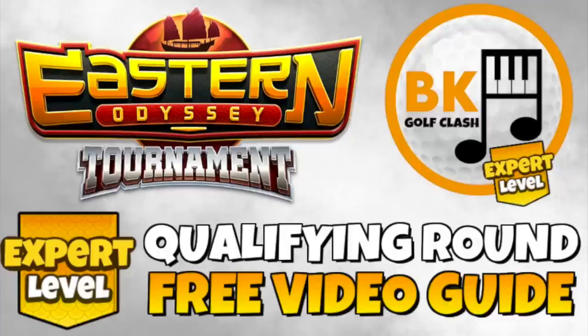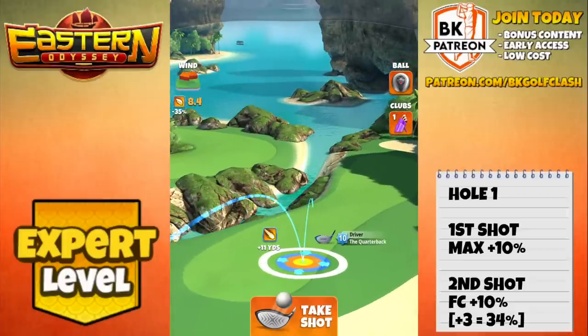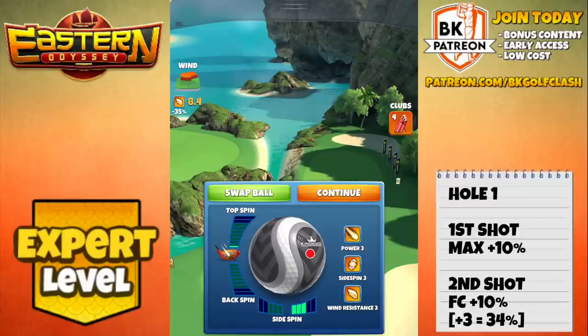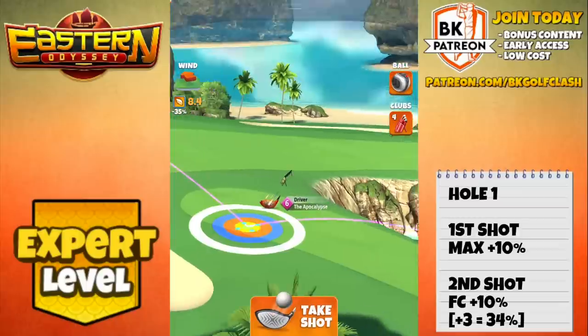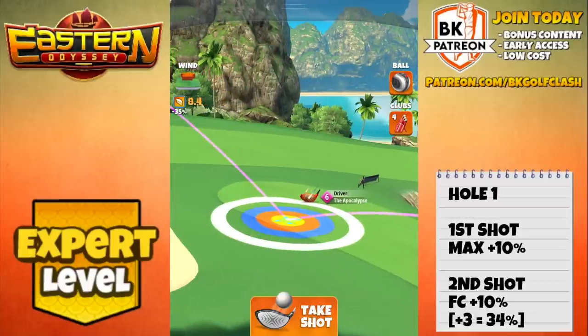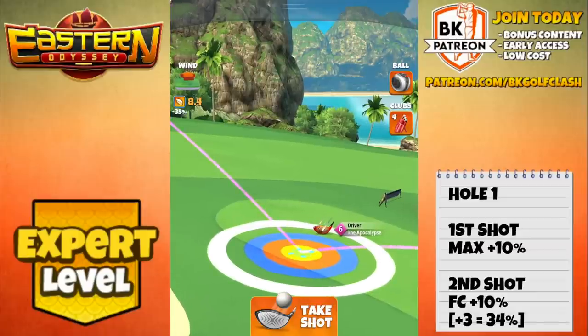Good luck everybody, here we go. On this par 4 we are going to set up with the Quarterback first on the right hand side, red ring touching the rough on the right at the top of plus 10. Then we switch to our Apocalypse and Sniper bag. 5.8 top spin, three bars side spin to the right. A little bit of a nasty wind angle here but this setup will ensure a slower needle on the drive and should have you in a very good position to attack the pin for an eagle.